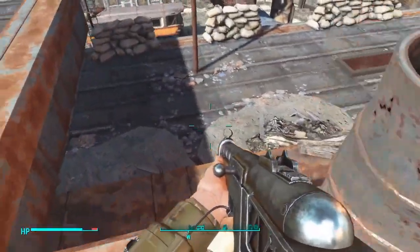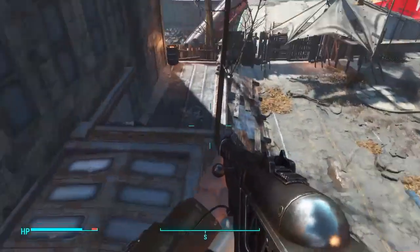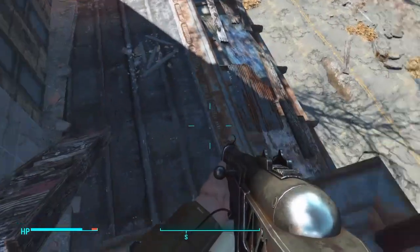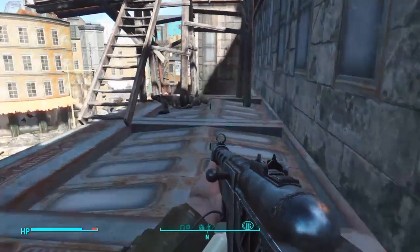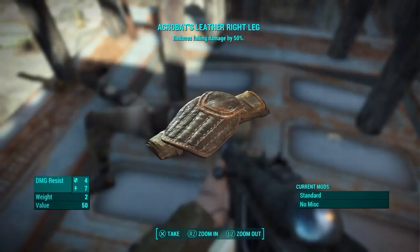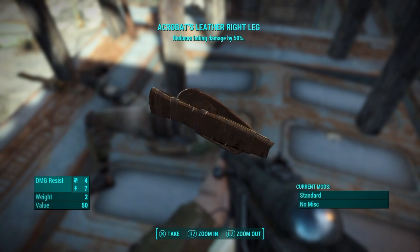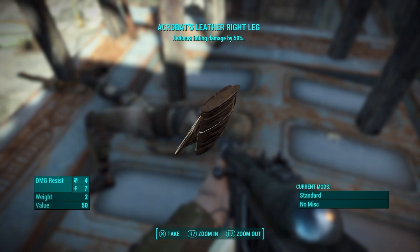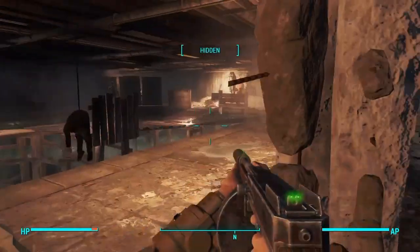So now we're on the roof — we finally made it through the school. It is a large area, and there are automatic turrets everywhere. So you want to watch yourself with those because they do hit kind of hard. We're getting far away from Sanctuary at this point. So we got the Acrobat's Leather Right Leg — falling damage is reduced by 50%, which is alright. I don't particularly fall a lot.